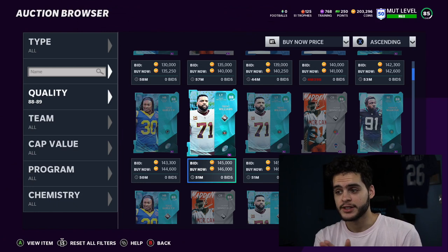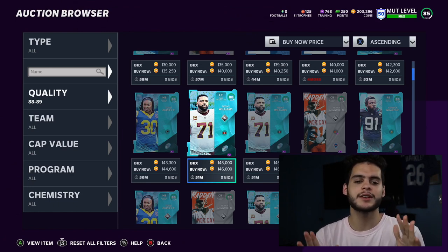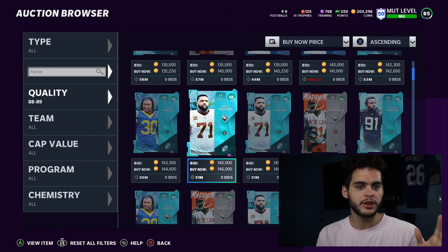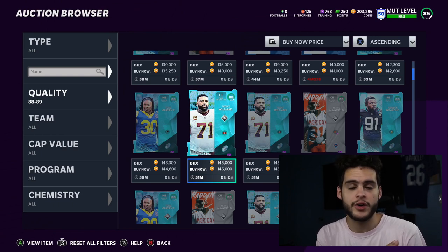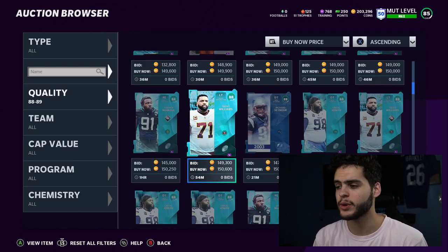If you need coins to pick up some players, don't waste your money on packs. Let other people buy packs, kill the market, and then use the coins you have to take advantage of the dead market. Use other people's money to increase your own coin stack. If you need coins, MutReserve is linked below - coins are on a crazy discount right now, prices are pretty much halved. Use code Poodle for an additional 15% off.